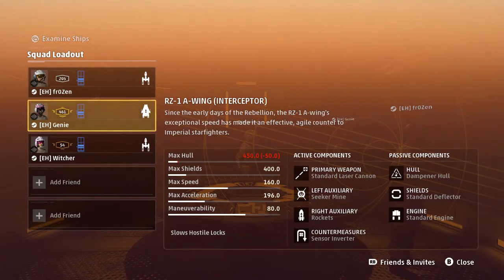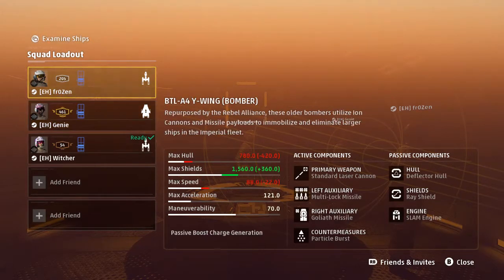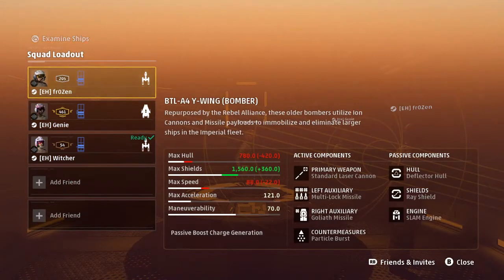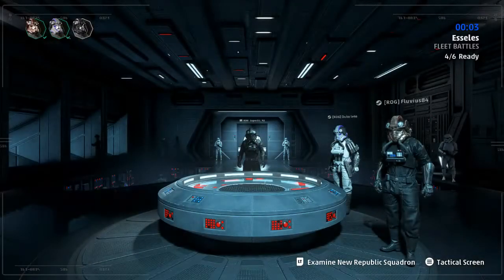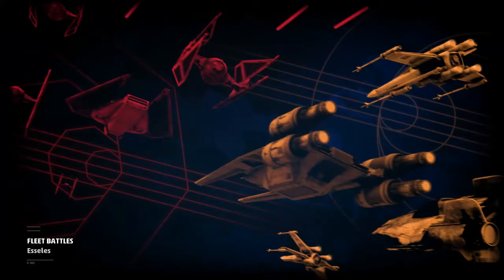It seems one A-Wing with seeker mines — I hope he does not choose that. We have an A-Wing with seeker mines, two Y-Wings as it seems. An A-Wing with standard lasers, multi-lock, reinforced hull, conversion shield. And a second Y-Wing with the same loadout but with a deflector hull and ray shields, and slam engines on both. Fear the rockets and the seeker mines — interesting combo. I'm not aiming there. I would just suspect they are going out with two bombers and one TIE Fighter, but I'm not sure.